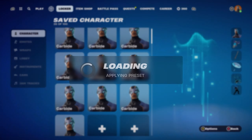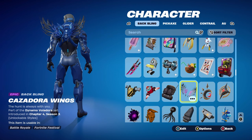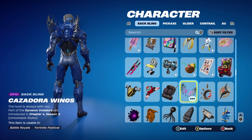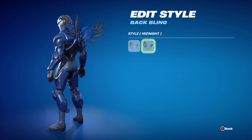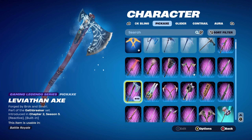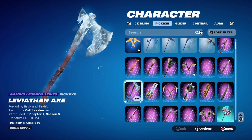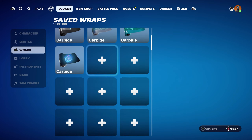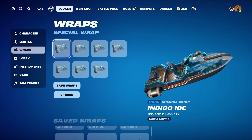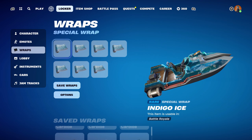The second combo for Stage 4 — Stage 4 base, light colour blue. The back bling is the Cassidora Wings, part of the Dynamo Valadora set, introduced in Chapter 4 Season 3's Battle Pass — this is Mariposa's back bling, and I'm using the Midnight style for the dark blue and black. The pickaxe is the Leviathan Axe, part of the Oathbreaker set, introduced in Chapter 2 Season 5 — mainly using it for the blue at the top, which gives a frosty frozen theme. I thought it goes very nicely with this combo, especially with the weapon wrap Indigo Ice, introduced in Chapter 1 Season 7 — my favourite icy themed weapon wrap — which goes very nicely with the blue on the skin and the Leviathan Axe.